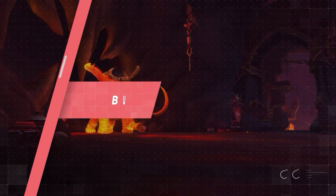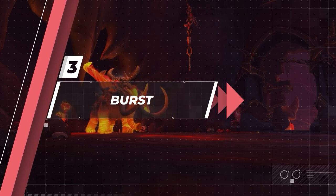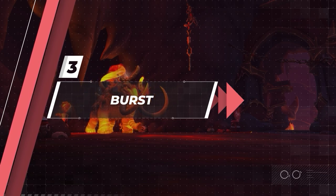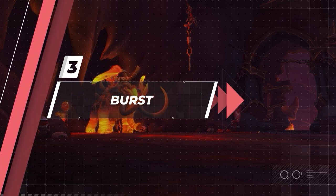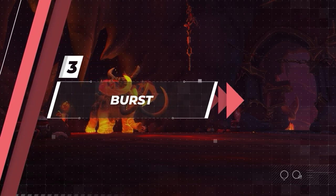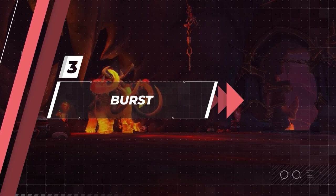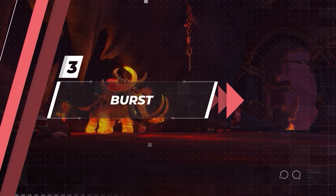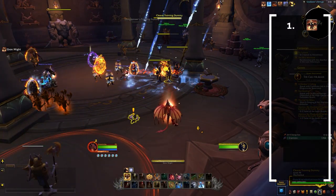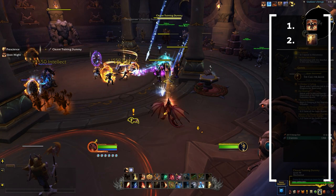Now let's talk about the burst window. Evoker at its essence is a spec about buffing allies and having a huge burst window, so it's important to get this part right. Our damage is entirely based on how much damage our allies do, so making sure they have cooldowns up every time we cast Breath of Eons is essential. Start by pre-buffing your team with Ebon Might, then apply Prescience to your main damage dealer — prioritizing someone who benefits greatly from critical strike chance and has active cooldowns available, which is essential for maximizing the effectiveness of the burst window.